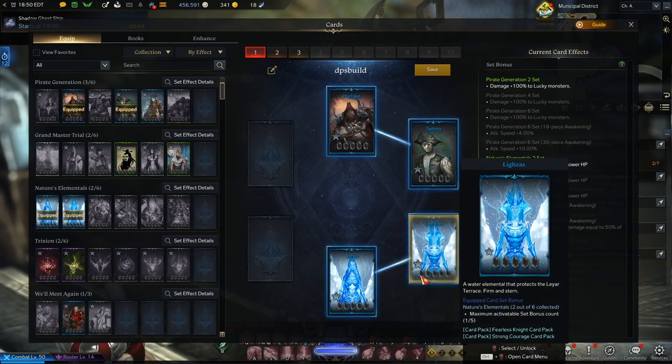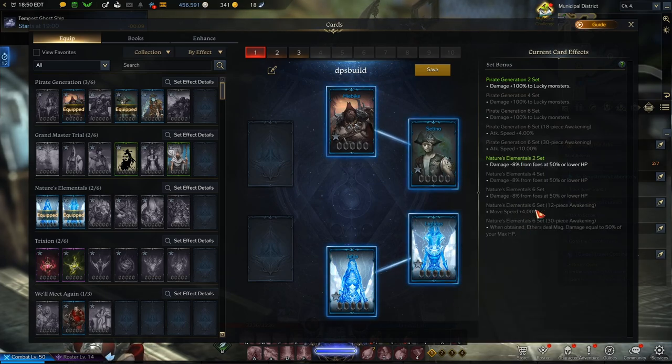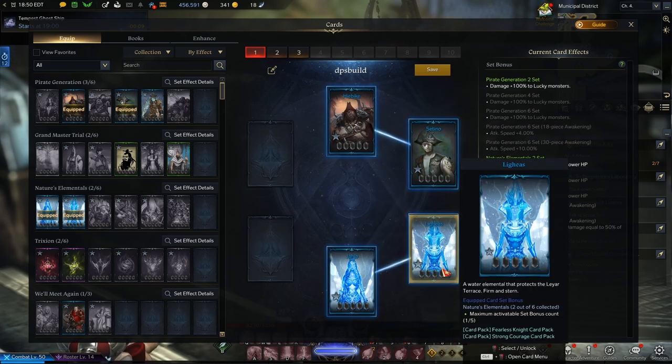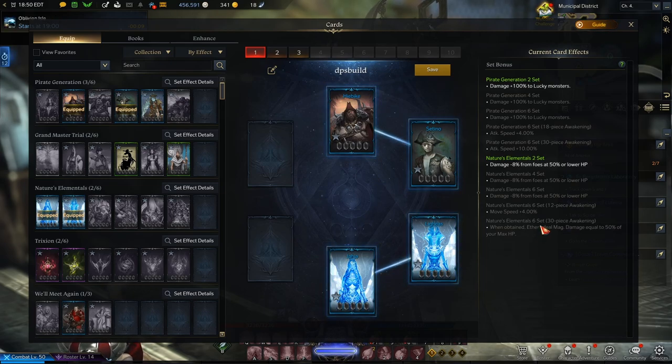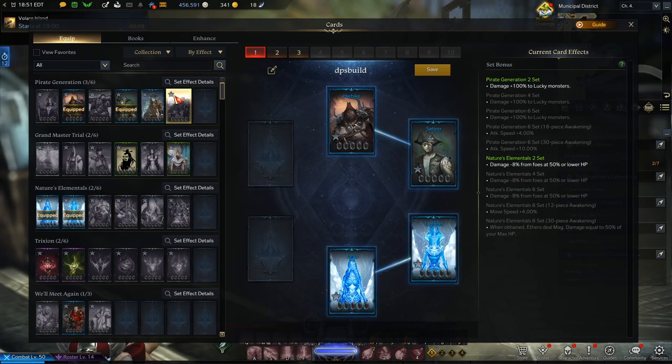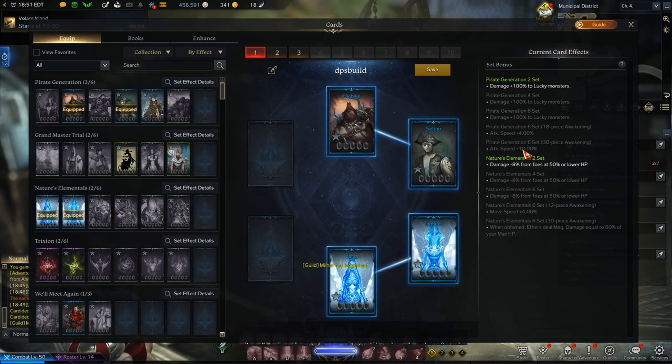The 12-piece awakening might give something like move speed 4%. For 30-piece awakening on a six-card set, all six cards need to be level five — because five times six is 30. That final tier can give something like 'Ethers deal magic damage equal to 50% of your max HP.' A different set might give attack speed 10% at 30-piece awakening.